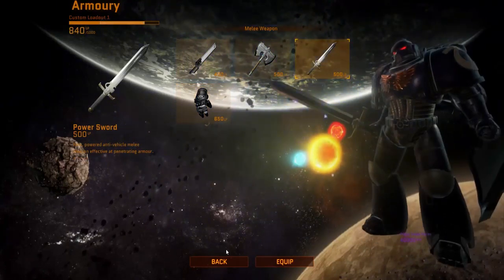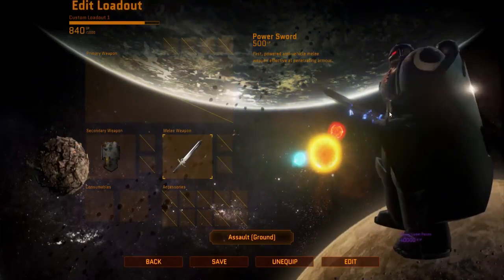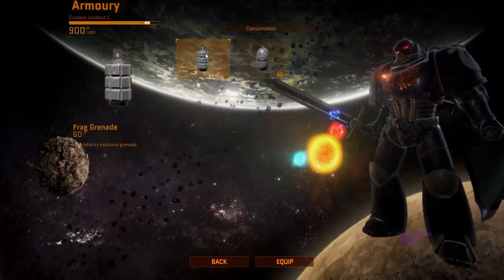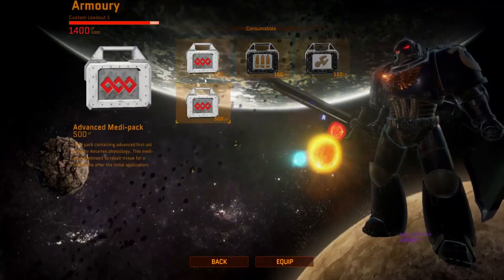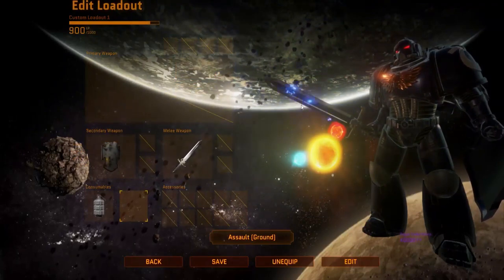You've also got melee weapons on the Ground Assault: the Power Sword, Chainsword, Power Axe, or Power Fist. The Power Fist doesn't work very well with this class — trying the Power Fist and Storm Shield combination is so slow it doesn't work against trained opponents who've been playing. This is my favorite class, the Ground Assault. You can also add consumables like a grenade, which I'd highly suggest for a slight advantage in combat.